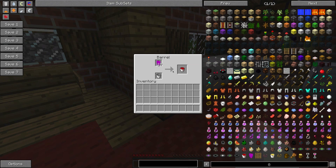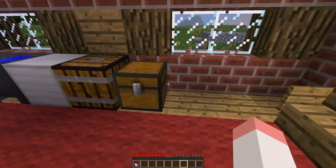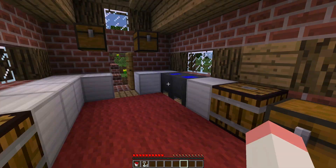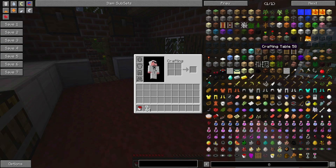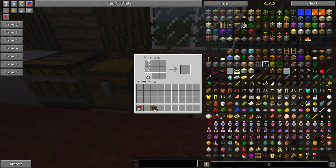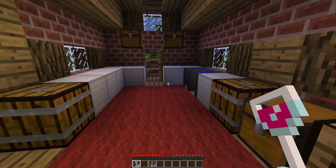So here we are, we've got our bucket of wine. Obviously we can't drink out of the bucket of wine, so we're going to grab some wine glasses and head to a crafting table. We just pop the glasses around the edge and then the bucket of wine in the middle, and you have 8 glasses of wine.